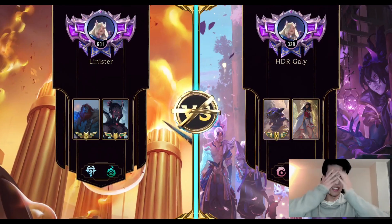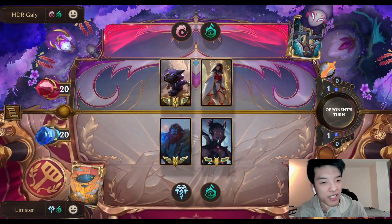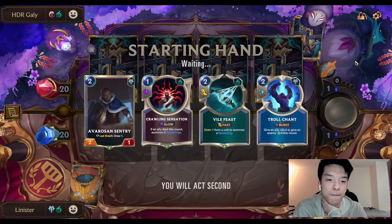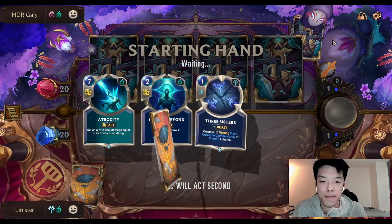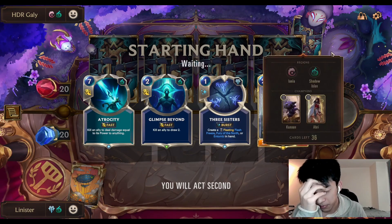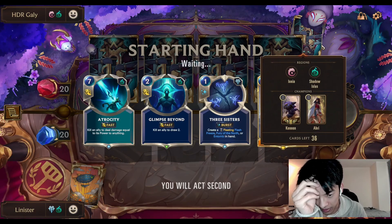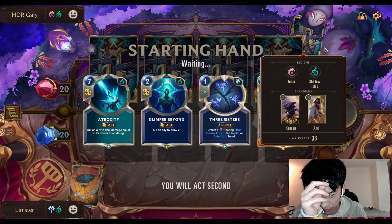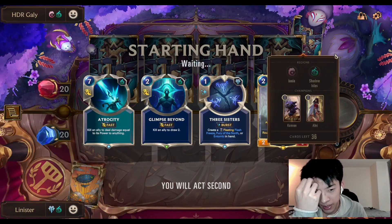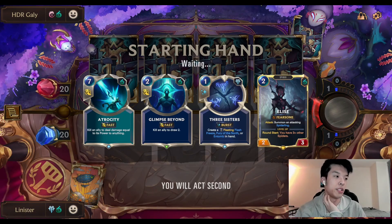H.D.R., another RE Cannon player. Iceborne plus Elise on turn 2 — let's go. We found Elise; all we need is Iceborne. In these matchups, especially when this is a drawn-out, rally-oriented matchup, Iceborne is so goddamn important. You can't just get away with playing a control game plan — you need a tempo play.